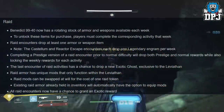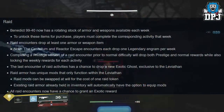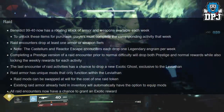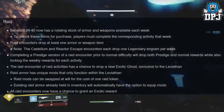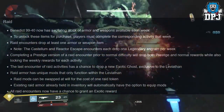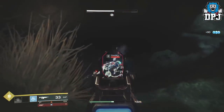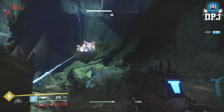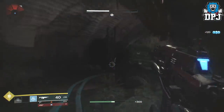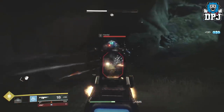Armor has unique mods that only function within the Leviathan raid. Mods can be swapped at will for the cost of one raid token. Existing raid armor already held in inventory will automatically have the option to equip mods. All raid encounters now have a chance to grant an exotic reward, and as noted in the weekly update, these exotic rewards won't drop as engrams — they will drop as an exotic weapon or armor piece which you can apply straight away.